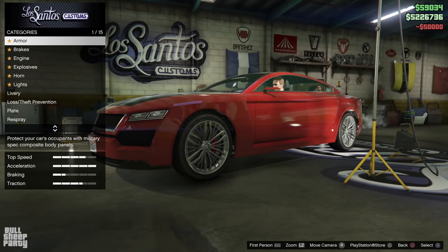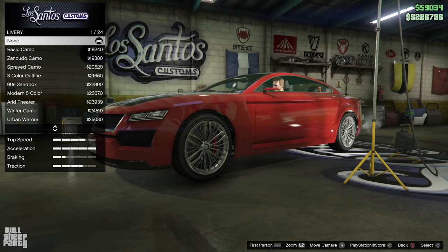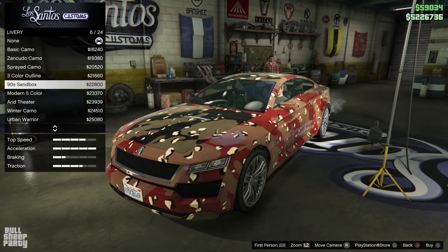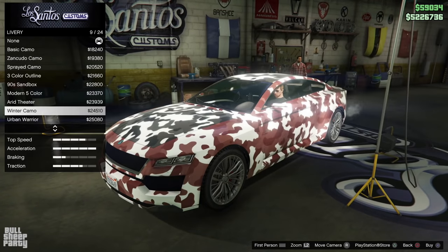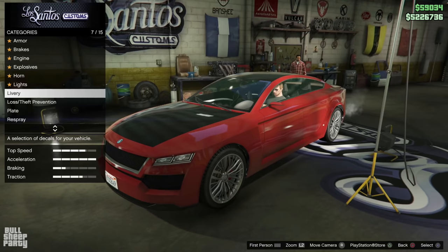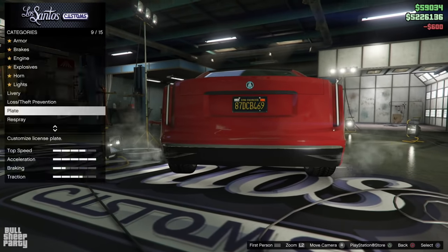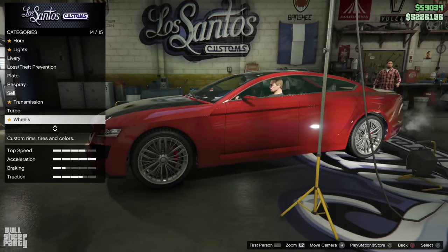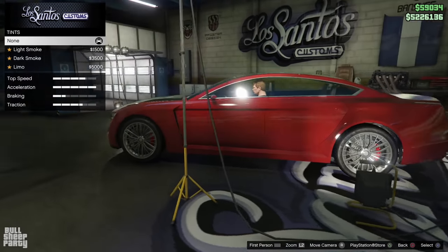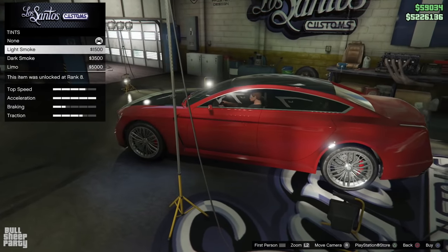What — that's it? Okay so the first customization option is liveries. And I gotta say, for a vehicle released in 2018, this is pretty bare bones. I mean, we can't even customize any of the bumpers. And to add insult to injury, I can't even access all the liveries. Oh but that's cool — I can at least customize the license plate and the wheels. I actually kind of like those so I'm gonna keep them as is. Which brings us to the last customization option, which is the tint of the windows. I know guys, it's pathetic. But it is what it is and beggars can't be choosers.